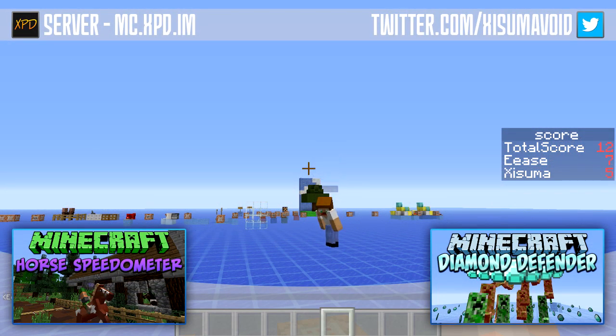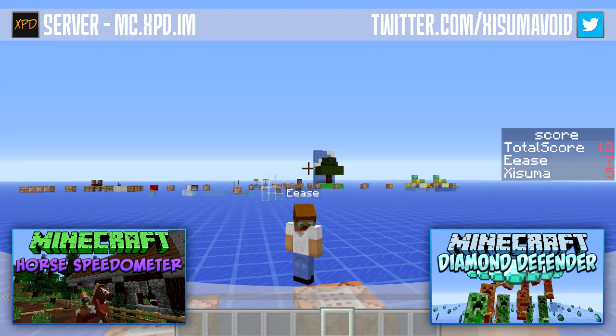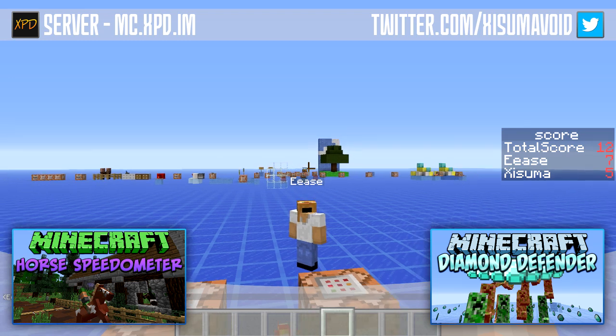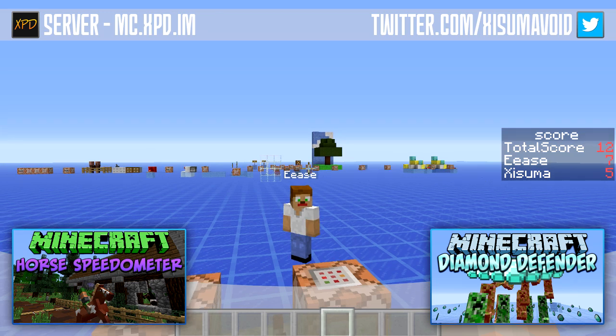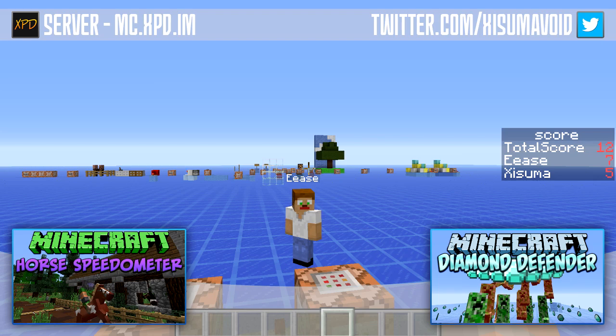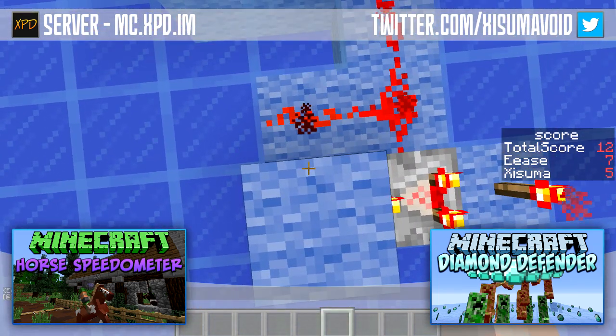So that is it for this week's snapshot video. If you enjoyed it please remember to leave a like — it will always be appreciated. A big thanks to my buddy Ease for setting up all of this command block stuff to show you all the new features. We also worked on a mini game together called Diamond Defender — there's a link on the screen and in the description. Thank you very much for watching and we'll catch you next time.